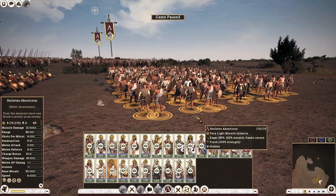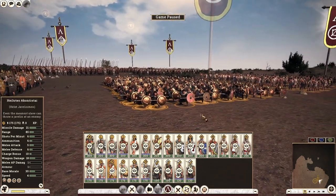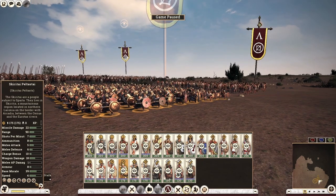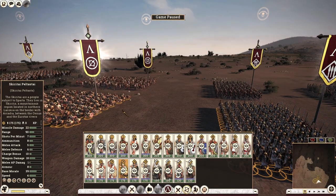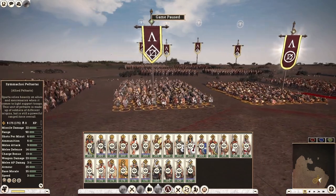Let's move on to missile units — I'm going to go quickly through these because there's not much to see here. We start with Helot Javelin Men from the third class population, and they are absolutely trash — below generic javelin men, so never get them. Next, the Skiritai Peltasts — pretty much the same, below average. However, like the Skiritai Swordsmen, they have the stalk ability, which means they could be useful for flanking. Still, I wouldn't really recommend these units.